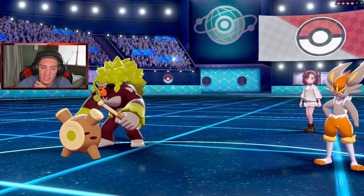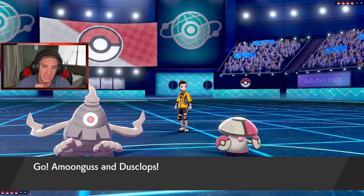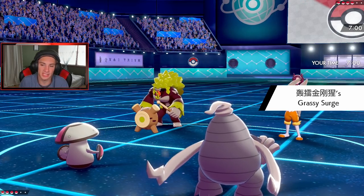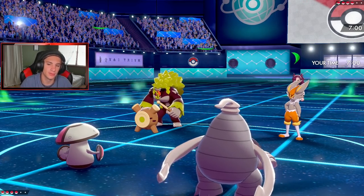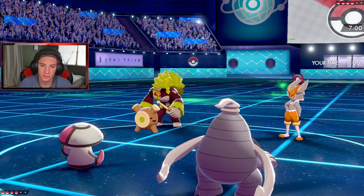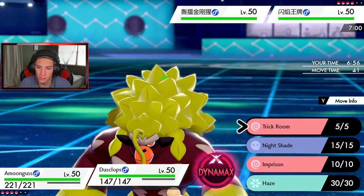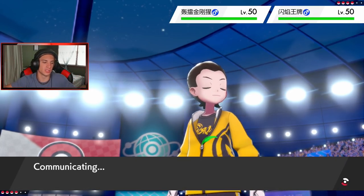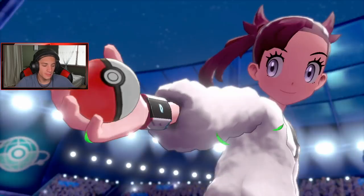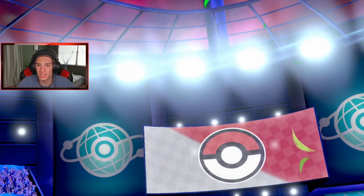Here we go — he's leading Rillaboom and Cinderace. He's probably gonna Fake Out my Amoonguss and Dynamax, going for Max Darkness. Rage Powder comes out before that. He found a Life Orb and Expert Belt. Definitely Rage Powder here, then Trick Room. After that I can Spore out. Let me know in the comments if you guys are seeing the exact same thing — just Cinderace Dynamaxing with Libero just running things. It's honestly the best thing out there so far.